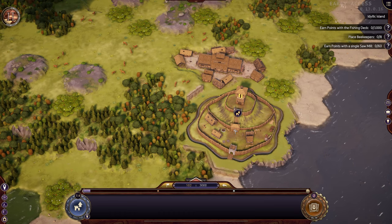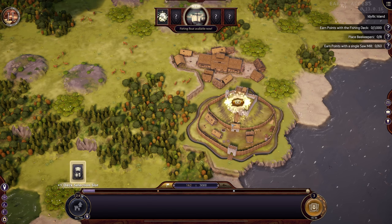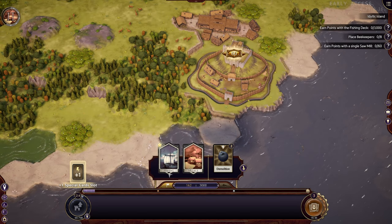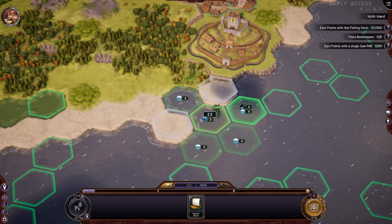Oh, we can level up our castle! That's cool. Let's go fishing - I want to try out fishing. Nice, we unlocked the fishing deck. So fishing is our next thing. I want to do that. Fishing boat - okay, all right. So we can place...